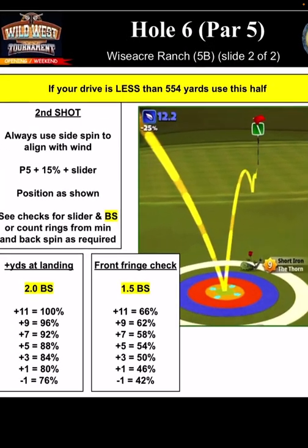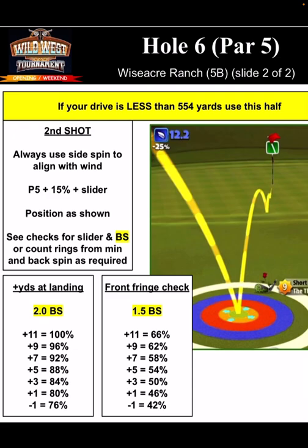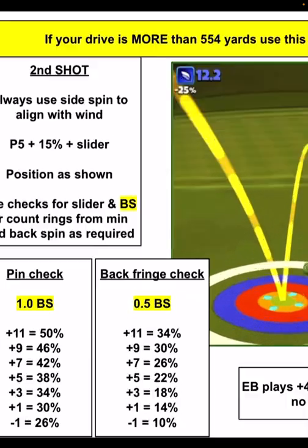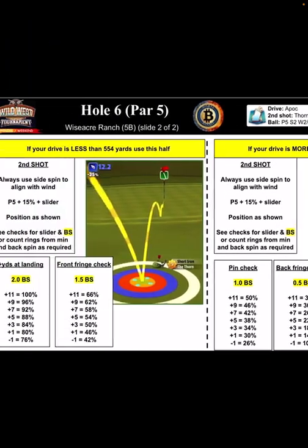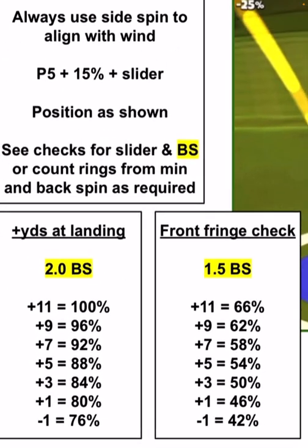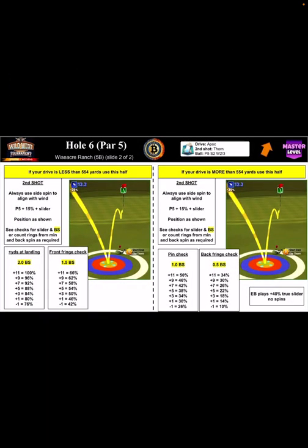If your drive is less than 554 yards, use this half of the guide. If it's more than 554, use the other half. On one side we've got a pin check and a back fringe check, and on the other side we've got plus yards at landing and a front fringe check - longer shots on the left, shorter shots on the right - with different slider percentages for each.